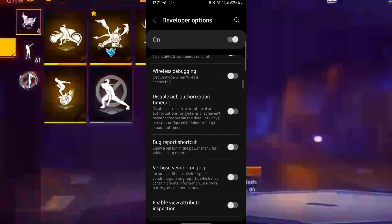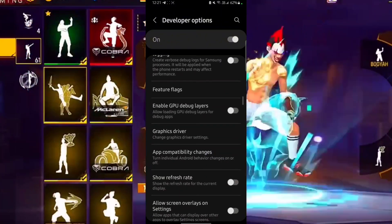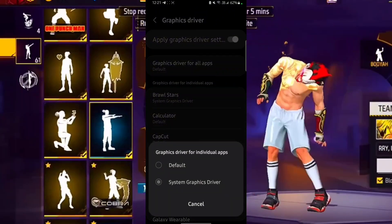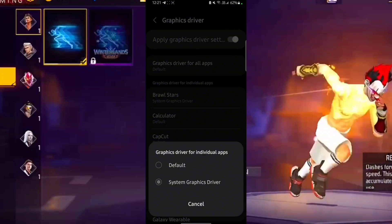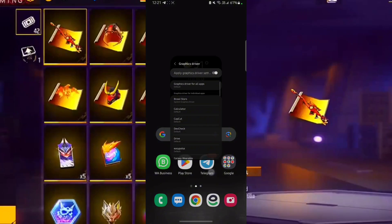Scroll down and find Graphic Driver. Here's the Graphic Driver. Turn your game to System Graphic Driver — it will improve your graphics and game performance, which will increase your FPS. Now go back.